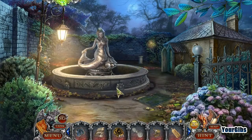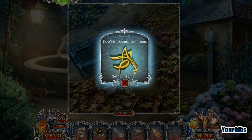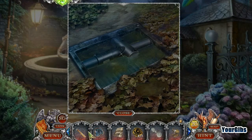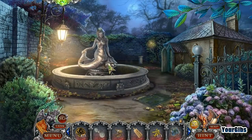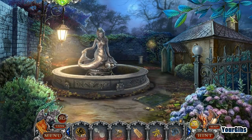Looking good. I'm not sure how we're supposed to get this out of here. Oh wow — oh yeah, of course we drained it. This is a good source of clean water. Now we have a wet handkerchief. That will come in handy somewhere somehow.